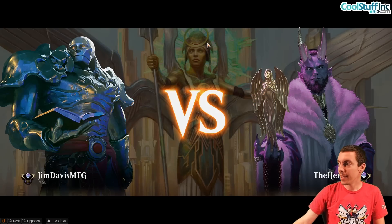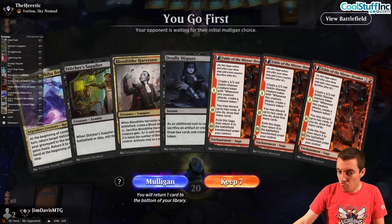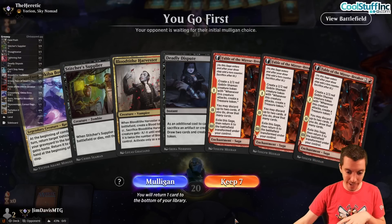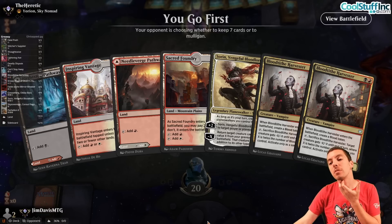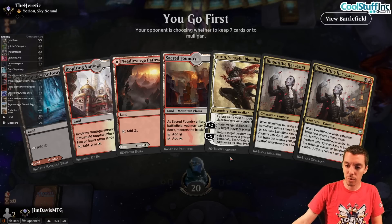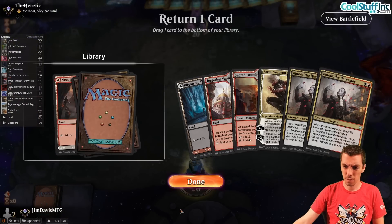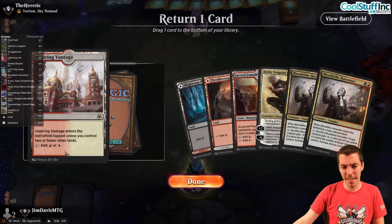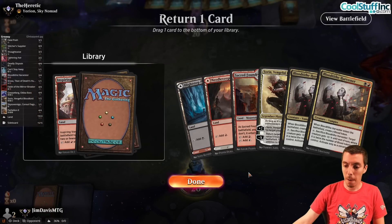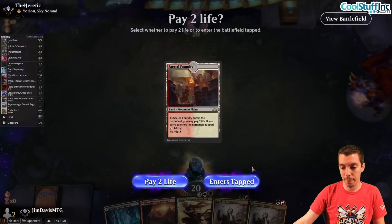Alright, round one, here we go. Playing first. I think we're going to send this one back. Going to look at the six - into a passable hand, not great honestly, but we can keep this. A couple Harvesters, a couple Bloods, we've got Sorin hanging out which is pretty sweet. Going to ship the Needleverge Pathway. I like the Pathway a bit better than the Inspiring Vantage. There are a lot of Fastlands in the deck - you've got to be aware of not wanting to draw too many of them.